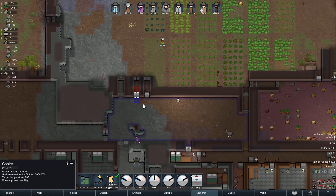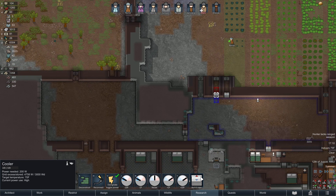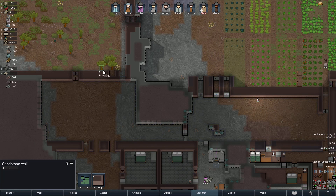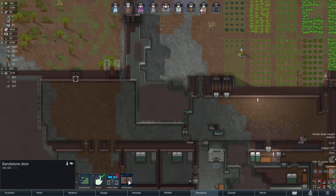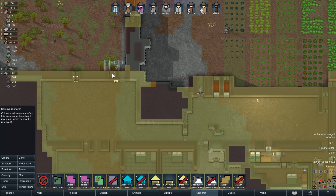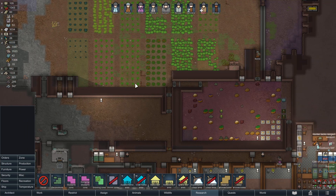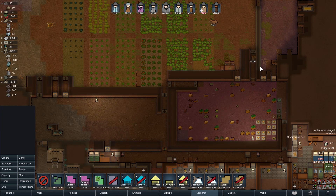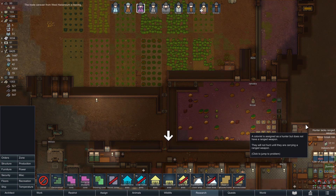These coolers aren't in the best spots, but we'll put in one more for right now. We can box this area in, get rid of that roof in there so these can vent outside. We've got a lot of auto-doors in this area, but it really speeds up production.